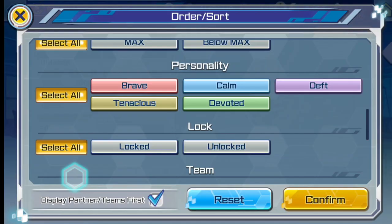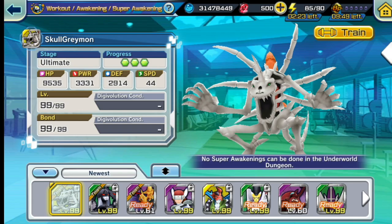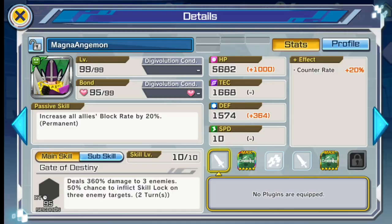Next is MagnaAngemon — devoted type. It's quite useful in Underworld if you don't have a healer or Lady Devimon. MagnaAngemon can be an alternative, though it's far from Lady Devimon. One good thing about MagnaAngemon is that you can easily level it up to level 10 because he's not rare.